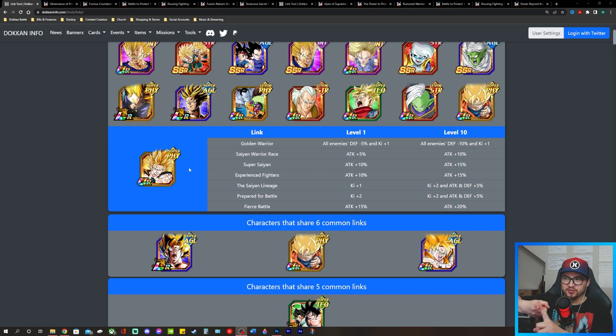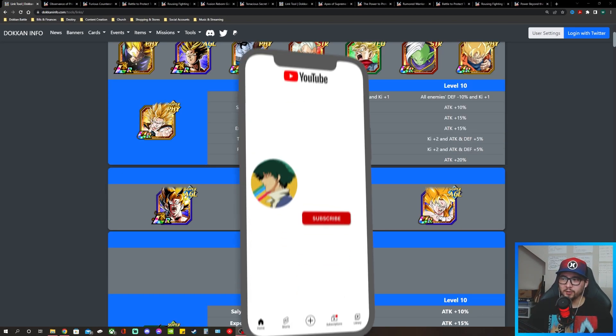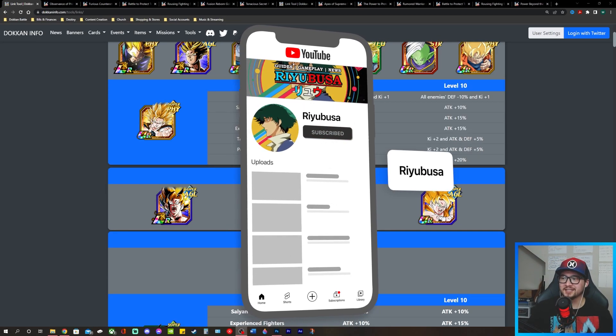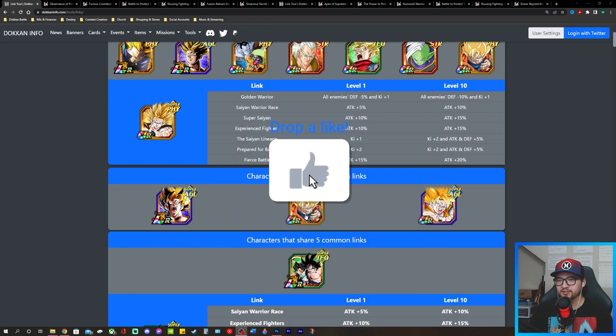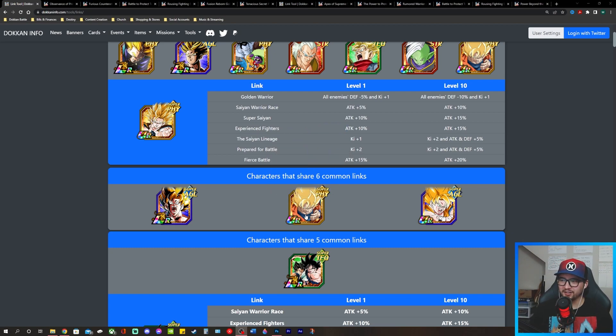The other condition is making sure we have units of every typing on the team. I did form a couple of teams around Pure Saiyans and also Goku's Family. If you find this video helpful or entertaining, please consider hitting that red subscribe button and liking the video — it helps out a ton.